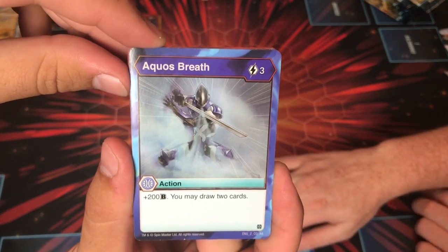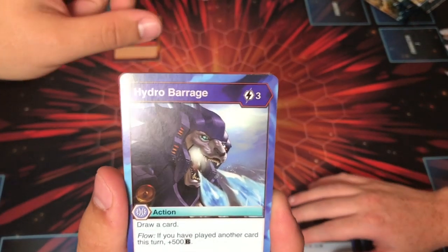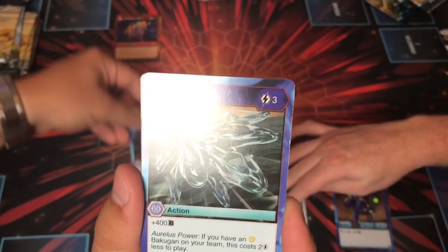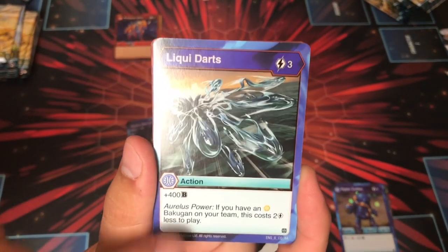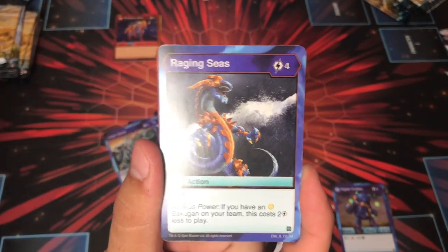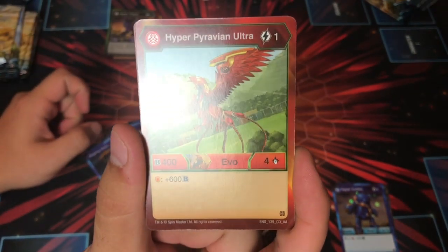Aquas Breath: three costs, plus 200, you may draw two cards — another draw support for Aquas. Hydro Barrage: draw a card, if you flow, 500B. More draw. Liquid Darts: plus 400, Auralist Power — if you have an Auralist, this costs two less to play, so for one it's plus 400B, pretty cool. Raging Seas: plus five, Auralist Power, this costs two less to play.